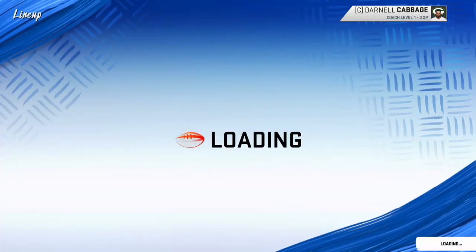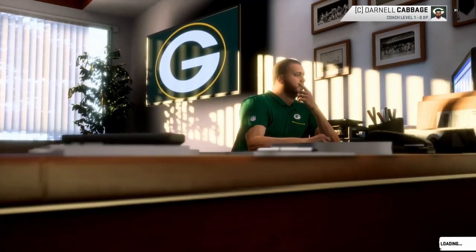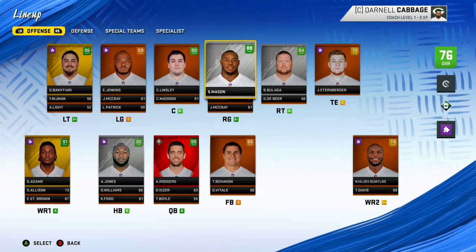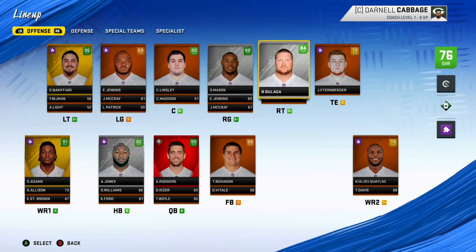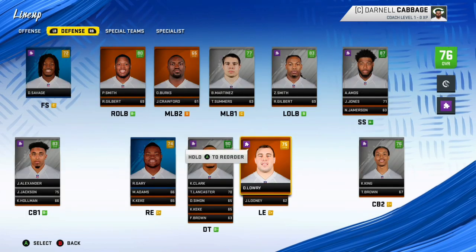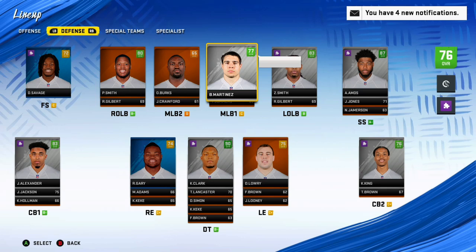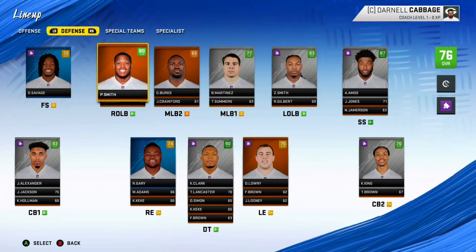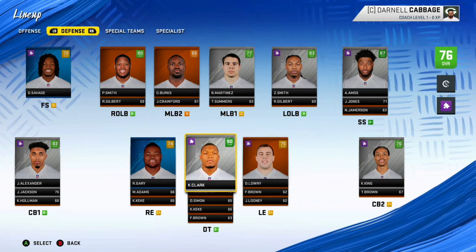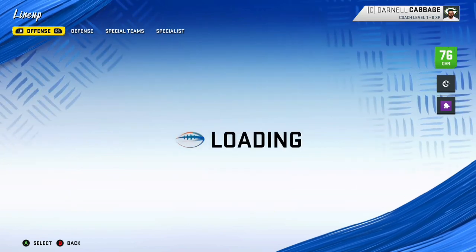After trading, the team is up to a 76 overall — the offense is an 83, defense 75. We got a good number of draft picks and retained most of the starters. On offense we added Shaq Mason — a really big acquisition. We lost our two starting tight ends but Sternberger should be just fine. We now have a bunch of first rounders to fill holes like middle linebacker.